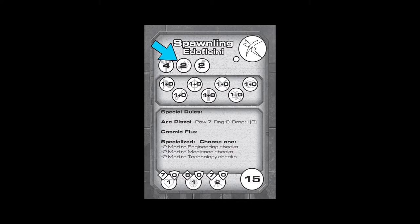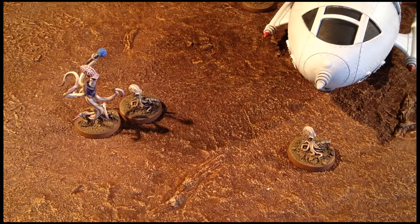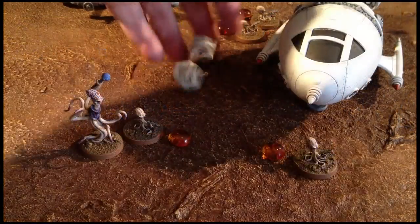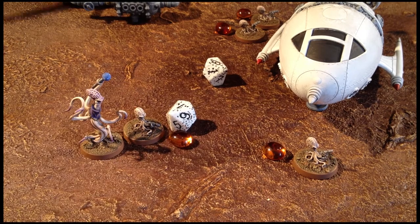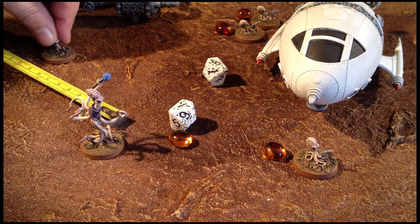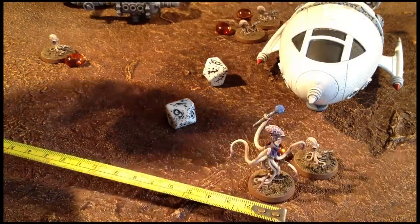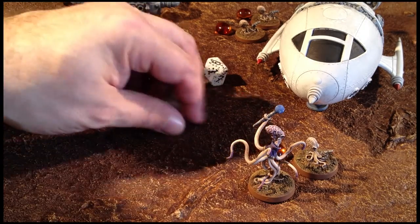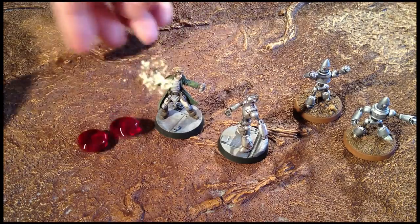Whenever crew disarray reaches a level higher than the command of a model, it automatically takes a panic token. In this case, all the Edo spawnlings each get a panic token; however, the remaining leader does not because his command is more than three. When models with panic tokens activate, they must attempt to rally by taking a leadership test with a target of seven. If no successes are scored, the model must perform a move action towards the nearest table edge. This is repeated every activation until they either overcome their panic or leave the table for good. This spawnling fails his check and retreats. The leader, which can immediately be promoted to the new Edo crew leader, is not deterred and moves towards the Lancer captain. Using his psionic attack abilities, he manages to put two wounds on the Lancer captain.